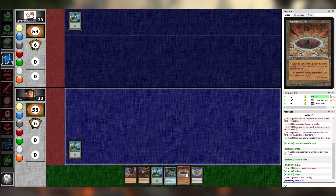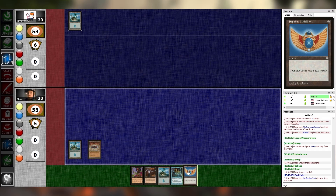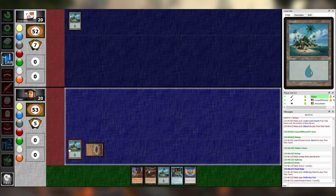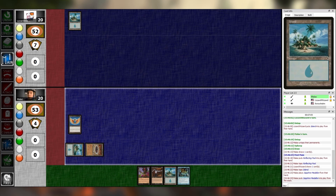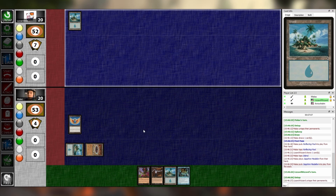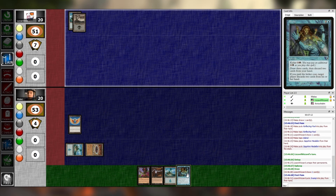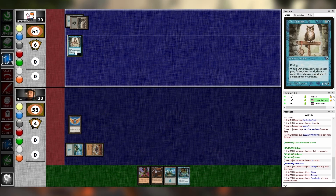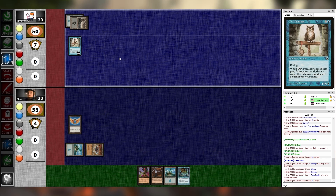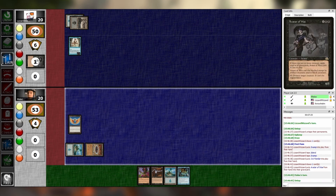Main one. I'll play Reflecting Pool — I don't think I drew a card that turn. I'll tap two for Sapphire Medallion and pass. I'm going to play this Swamp. I'm going to play this Owl Familiar — drawing a card, discarding this Avatar of Woe and passing.